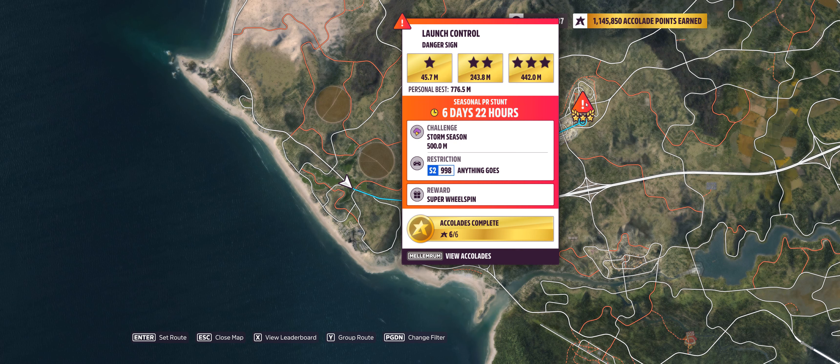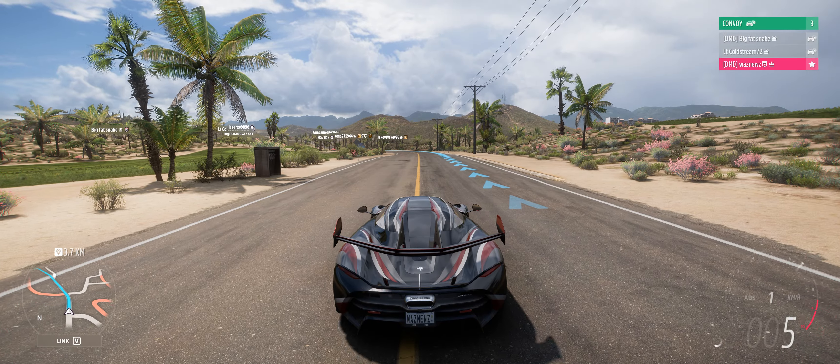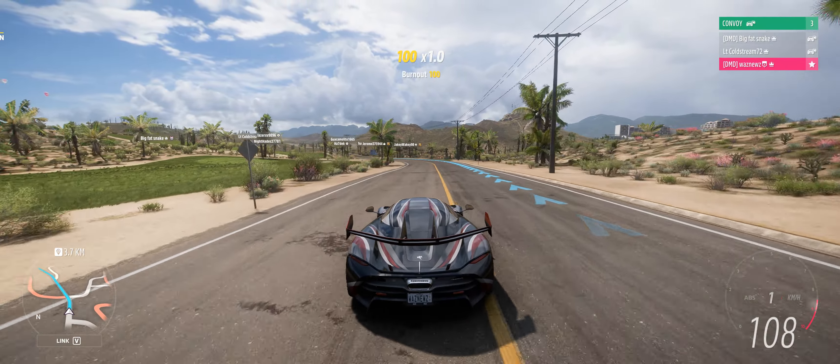Hey guys and welcome to the Series 17 Autumn PR Stunt Launch Control Danger Sign, where you have to hit 500 meters in an S2 998, which is not wrong really.